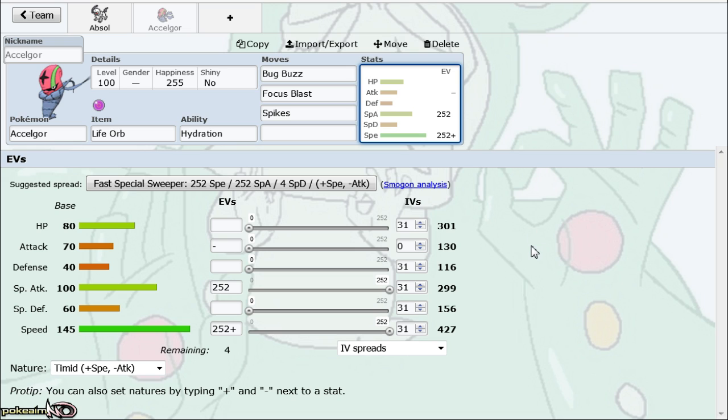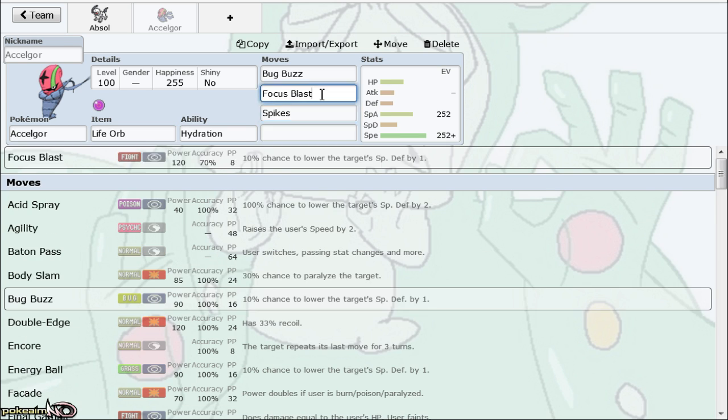It has base 100 Special Attack, which might not seem like a lot, but it's actually a relatively underrated cleaner in the tier right now. The main reason it's held back is just the fact that a lot of the good Pokemon in the tier have decent Special Defense, so they have to be weakened quite a bit for Accelgor to knock them out.